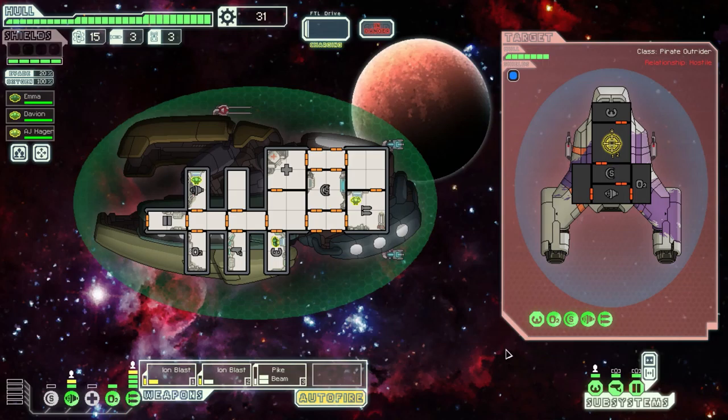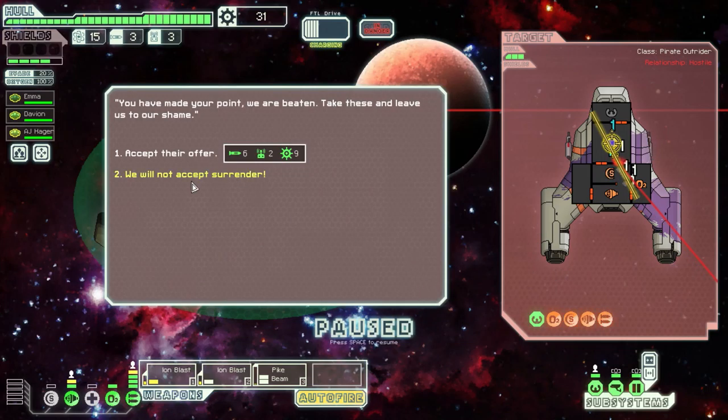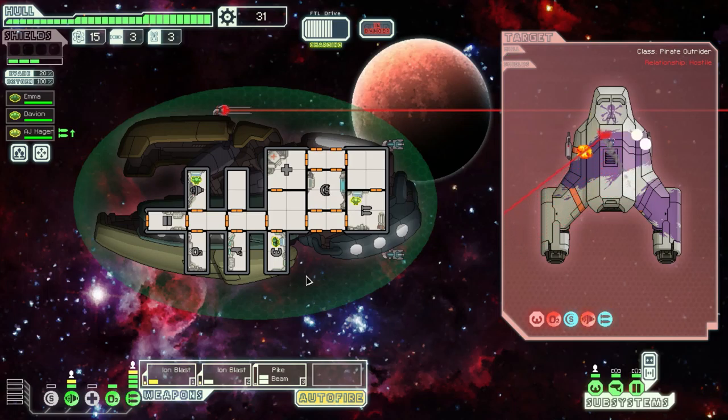Target the weapons and wait for the pike beam. I will probably keep most of these weapons — I'm not sure, I will definitely keep the pike beam. I will most likely replace the Ion Blast with something else eventually. Spike beam time — let's hit all these rooms. Very nice, I will not accept surrender. They are going down. This should be enough scraps for a shield upgrade — we just need one more power bar. At least we do have the shield module.